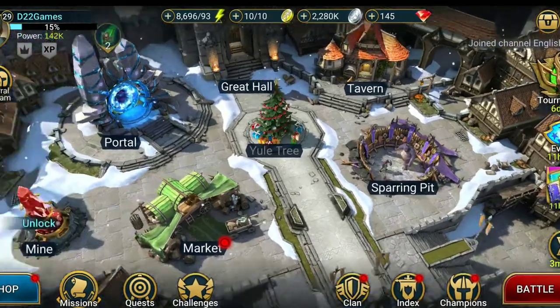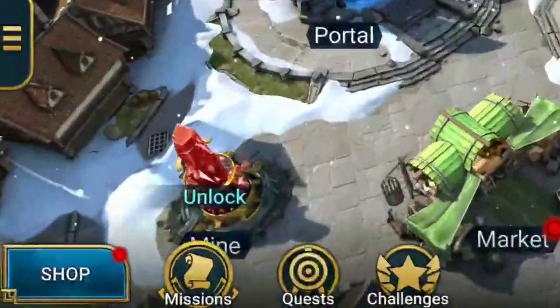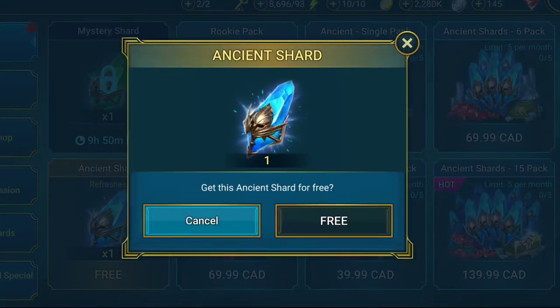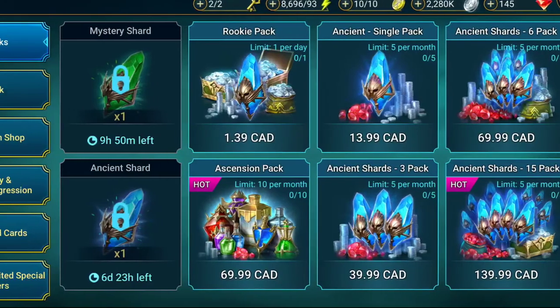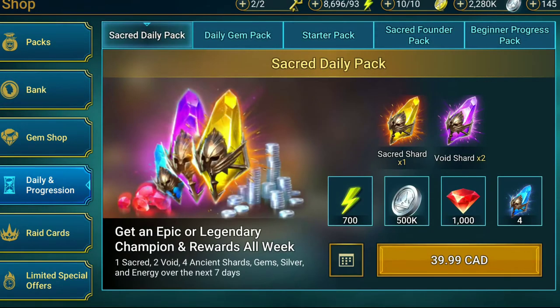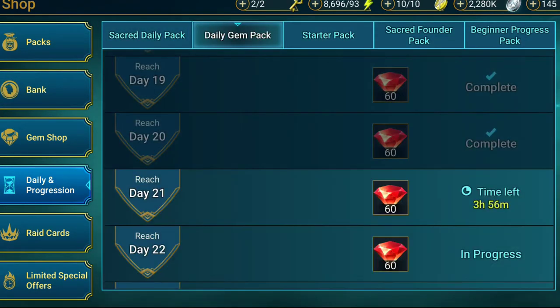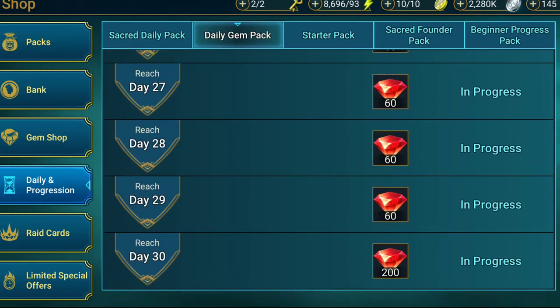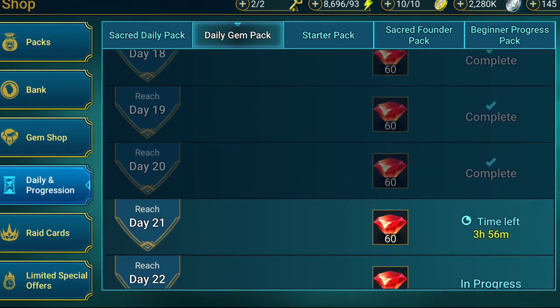And those are the ways I know to level up your champions. You can go to the shops and get your seven-day shards, and look for sales if you want to spend money. Normally I don't buy a lot — the only thing I bought was the daily gem pack. With the daily gem pack, it's 30 days and you get 60 gems per day.